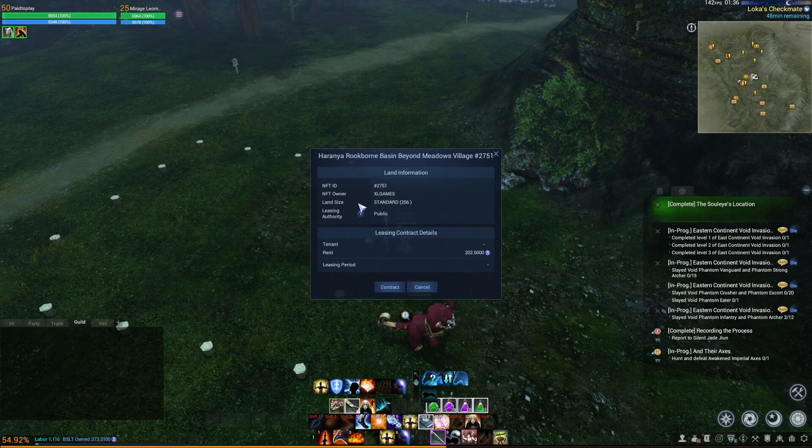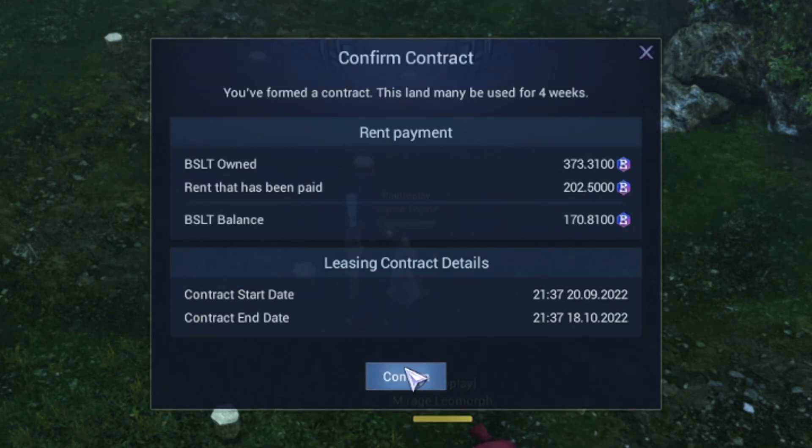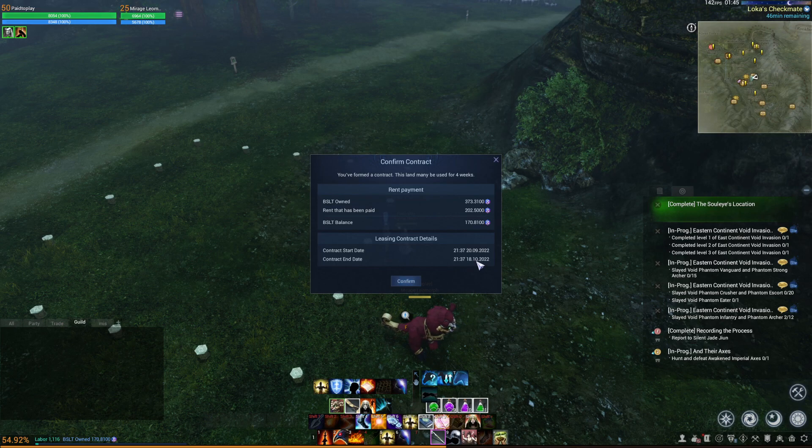All your stuff goes back in your inventory. You can proceed with the lease by paying your rent — after signing the rental contract you may use the lot for four weeks. We've got the start date and end date, it's all in Chinese and looks backwards, but this is September and that's October.